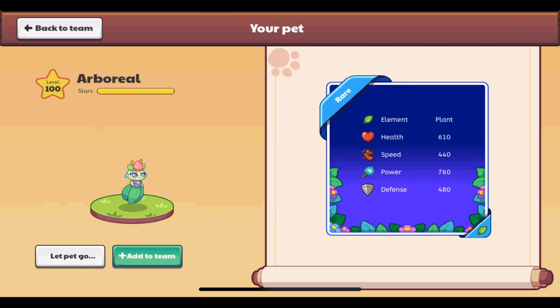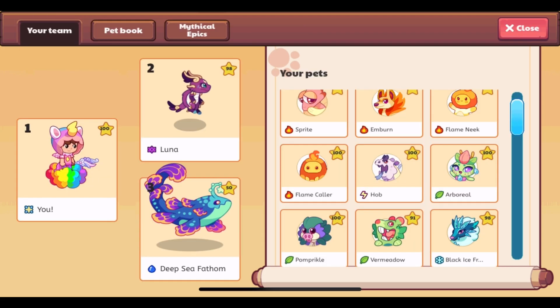I really like how all of that changes with the rarity of the pet. Arboreal is an example of a rare plant type. The bands are now light blue, like the rare bands usually are, and the background is a mix of dark blue and lighter blue.